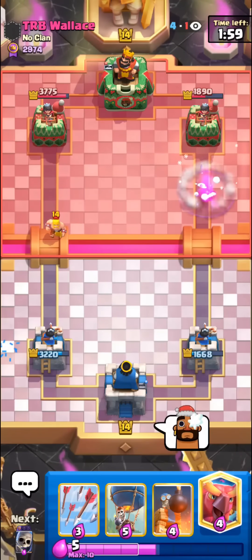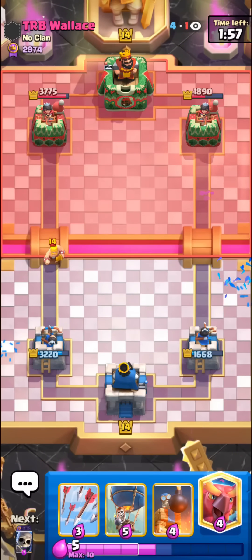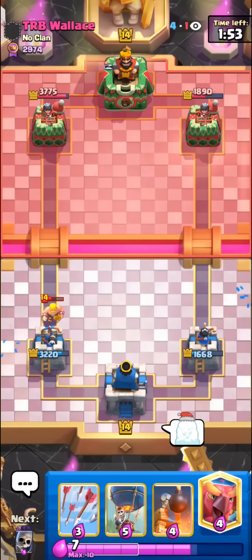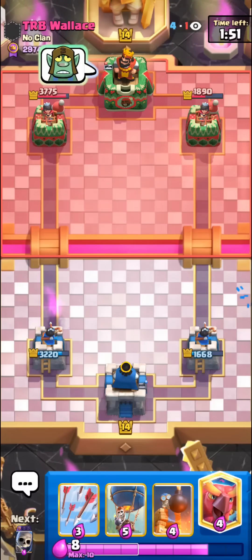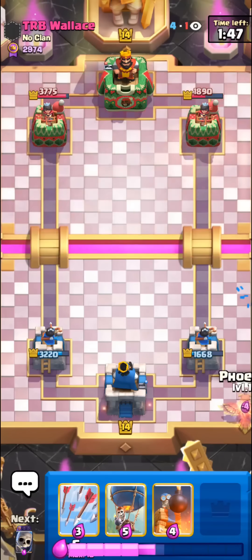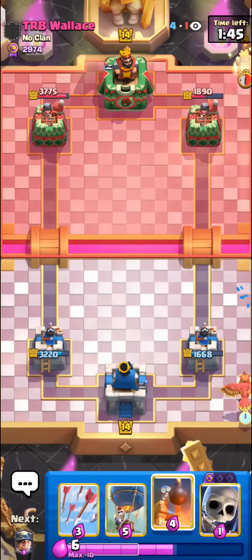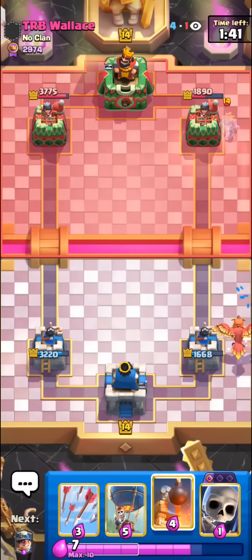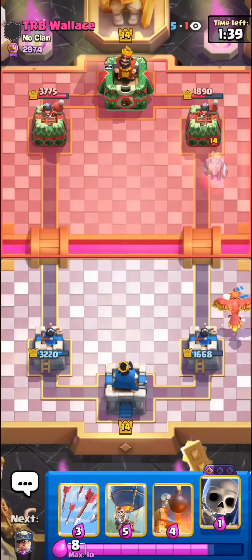We do have a bit of a different version now — we have phoenix over musketeer and bomb tower over inferno tower. I think this version is better. I definitely prefer phoenix over musketeer — it's so good against the new Royal Giant since the ground pound thing doesn't affect it. I'll just phoenix in the back. If he tries to go for his own phoenix, we can just balloon the opposite lane, so we should have pretty good air supremacy in this matchup.